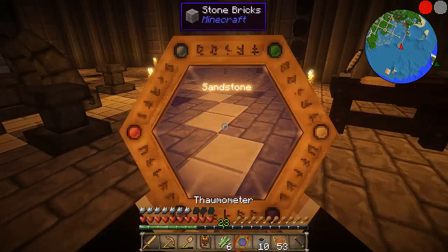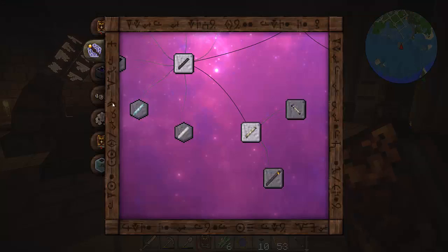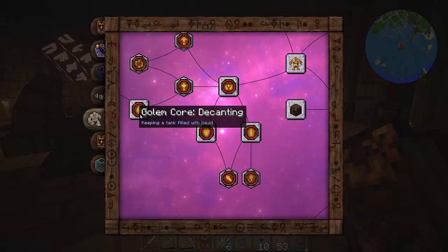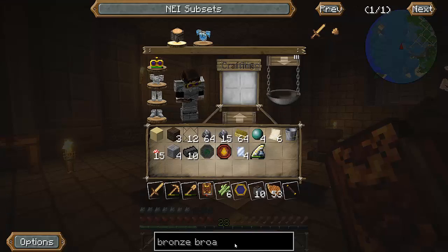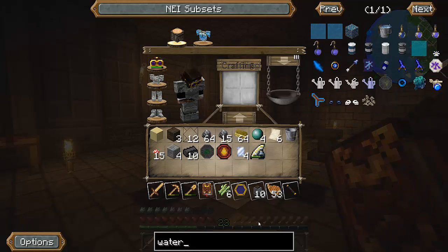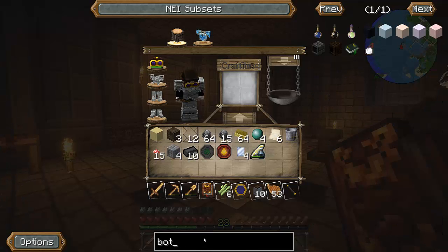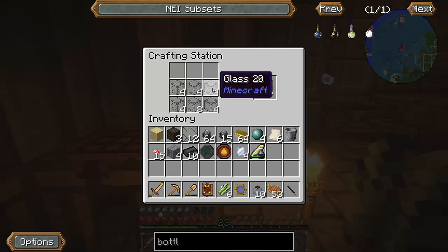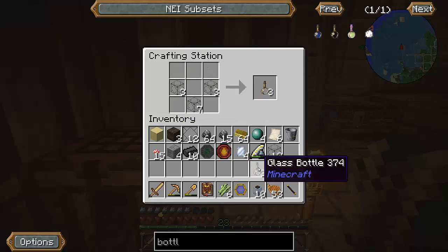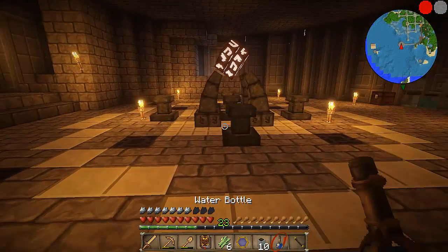Oh crap, I didn't recharge my wand fully. You broke our node! You drained all the ignis out — yeah, sounds like something I'd do. I need water bottles. Oh wait, I just need bottles. I haven't made a bottle in Minecraft in so long. I need three water bottles.